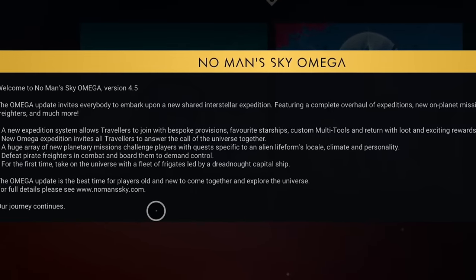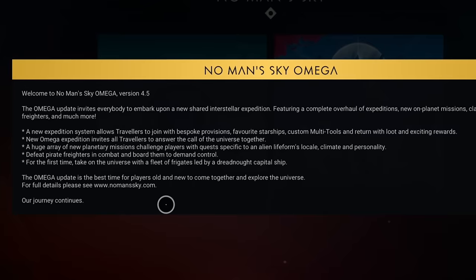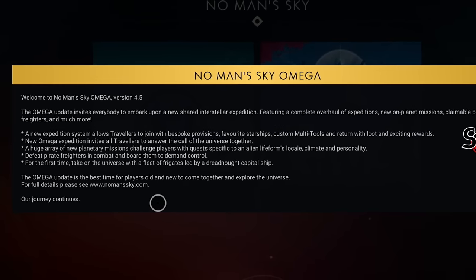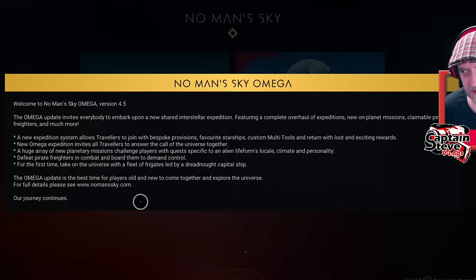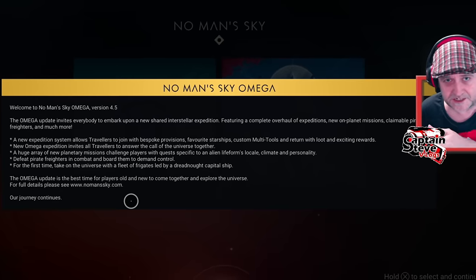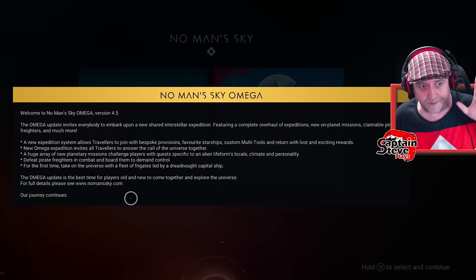Defeat pirate freighters in combat and board them to demand control - yes, we could do that in the Steam experimental. For the first time, take on the universe with a fleet of frigates led by a dreadnought capital ship. I have claimed that on PC but haven't done it on PlayStation 5, which is what I'm on right now. The update is on PlayStation 5.